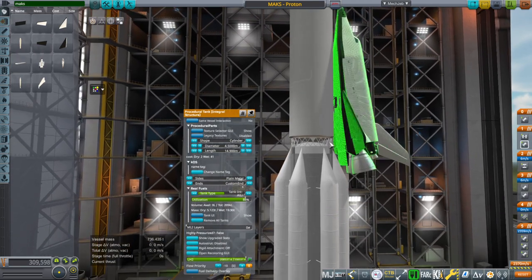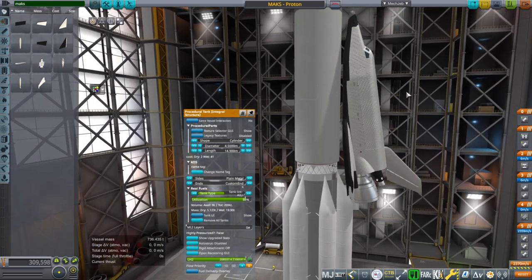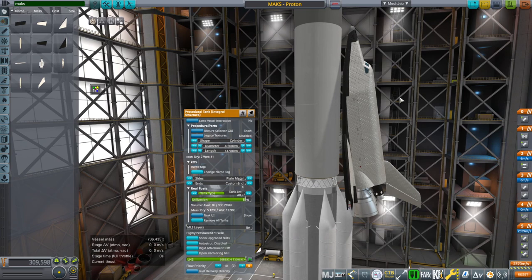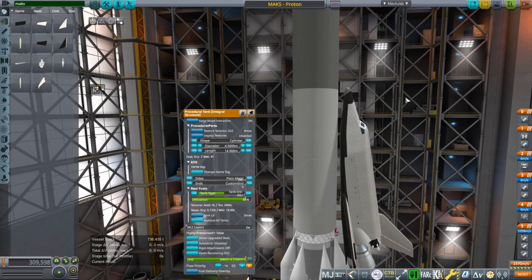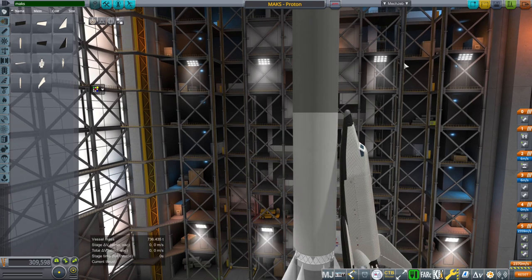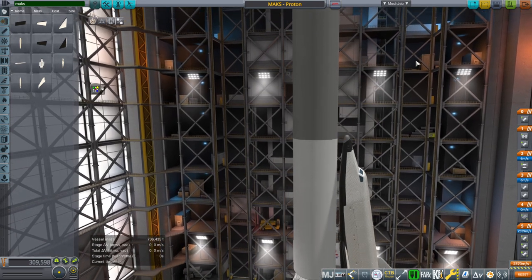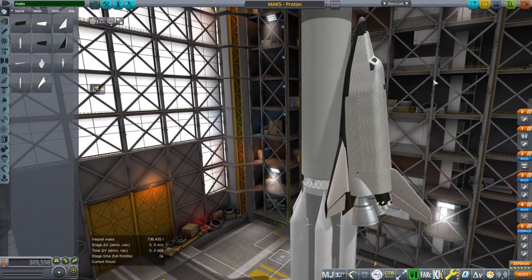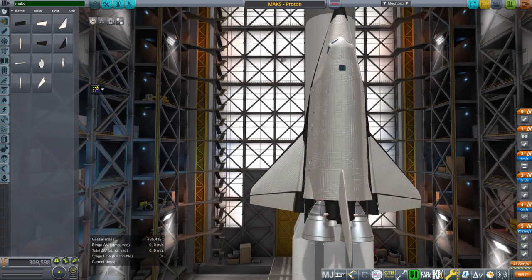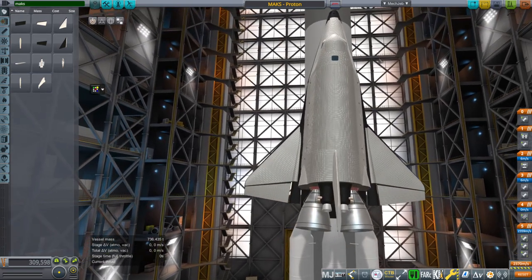The goal is to avoid having to launch Max on an AN-225, which even if I get that right, is tedious. And it doesn't really offer a whole lot of payload capacity for Max — it leaves it with a payload capacity of about 7 tons. So I decided to do this instead.